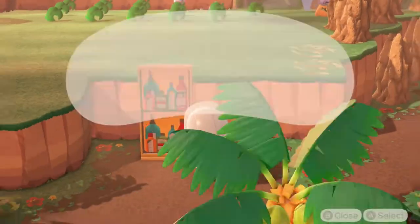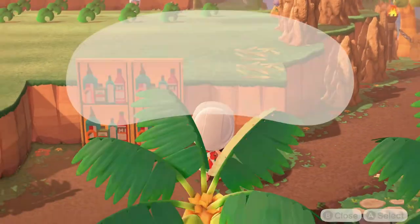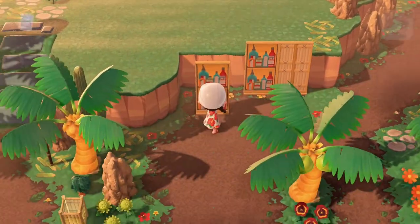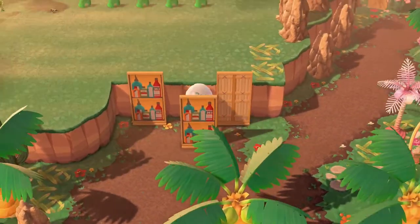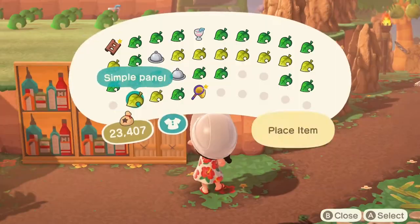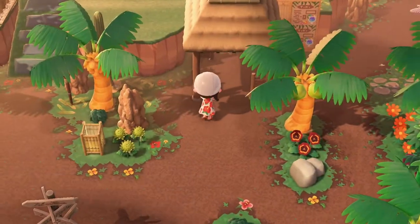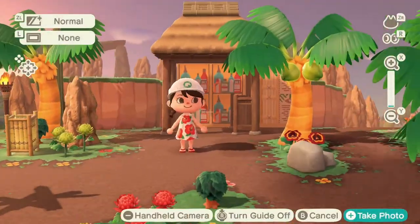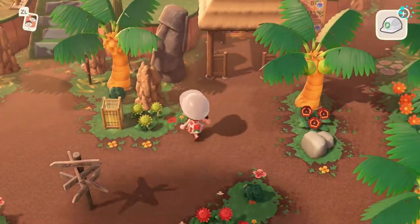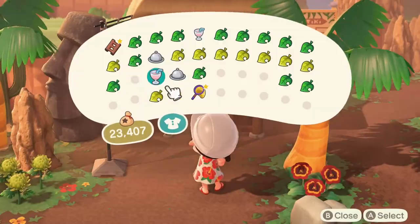We're also adding a couple of simple panels — these cute little drink stands. I'm putting two of these right next to each other, then filling it in with a couple more simple panels using this bamboo wall look. I love this item — it's a great way to fill it in. Then a couple of tiki menus, which are all custom designs I found on the portal. I'll link everything in the description. We're also putting in a little signage and a Moi statue.